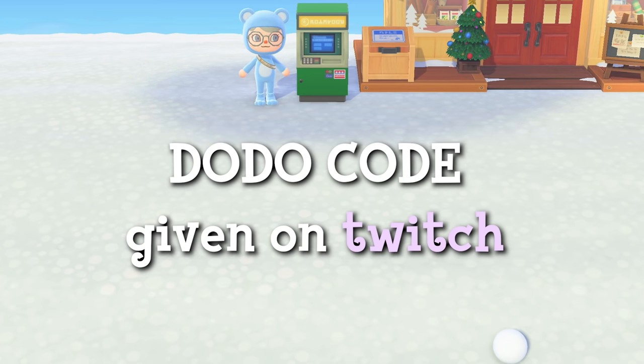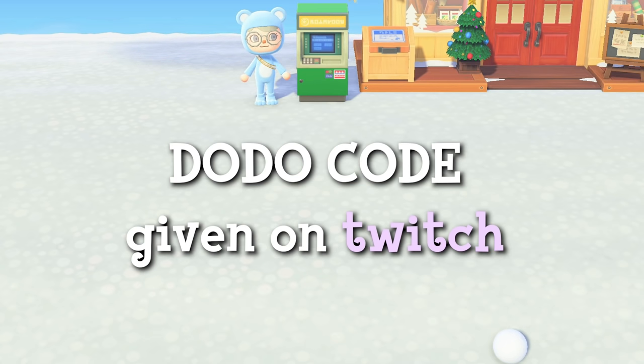I will have visitors over to my island in groups of seven. I'll provide the turnips, so all you have to do is come to my island and pick them up. Once all seven visitors have sold their turnips in Nook's Cranny, I will end the session. I ask that you don't leave the island until everyone has sold their turnips, to make this a much faster process so we don't have to wait through loading screen after loading screen while people leave.